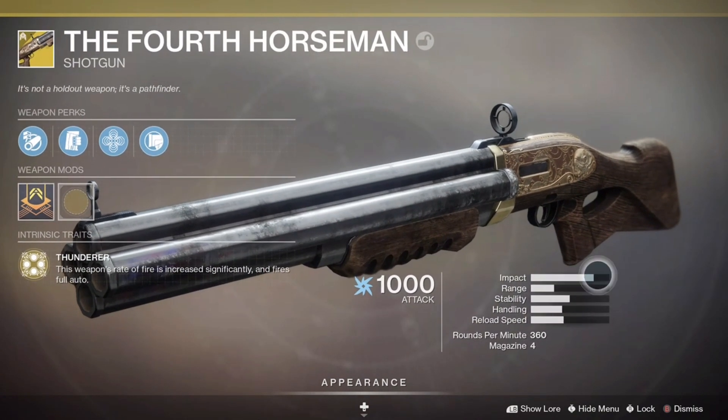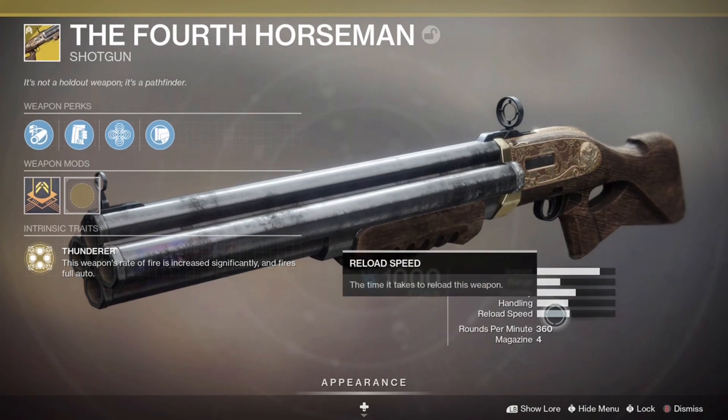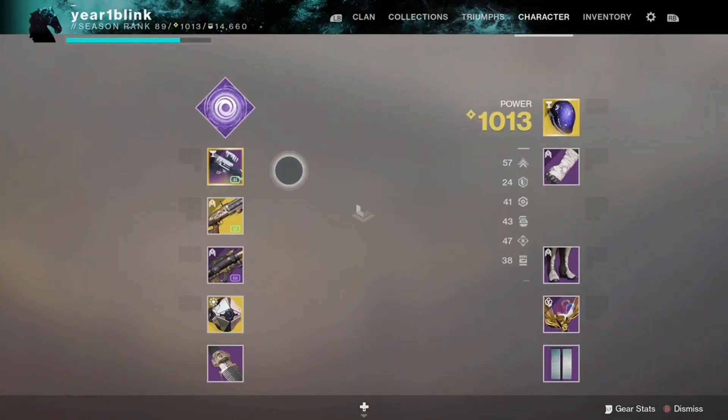For the stats on the gun: the impact's good, the range isn't too great, the stability's alright, handling is not great, reload speed is not that great. 360 rounds per minute, 4 in the magazine — this gun should wreck.